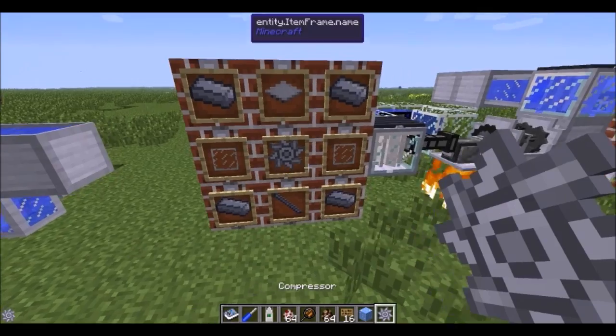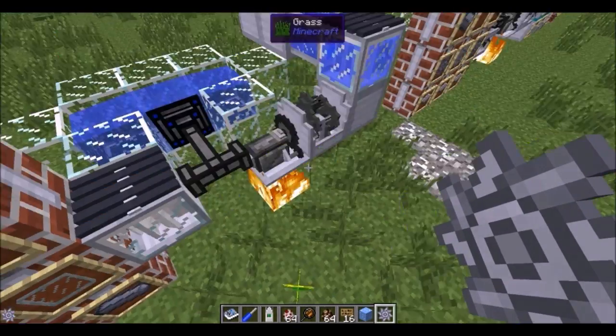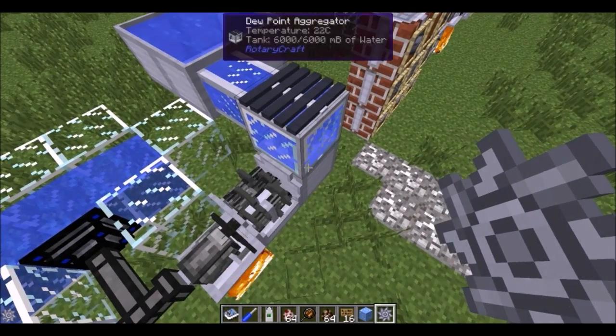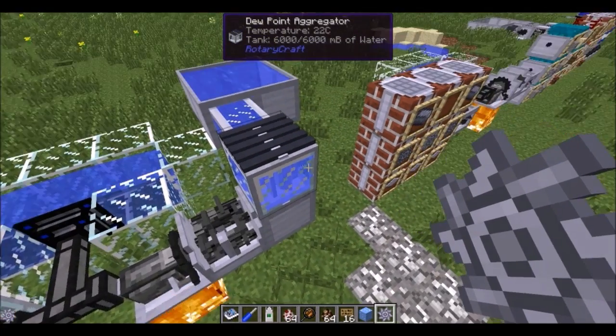If you take a shaft, a compressor, and some ceiling glass, you will get a dewpoint aggregator. Get a steam engine geared up 16 to 1 for speed — you need lots of speed for this — and it will pull water out of the air. It even works in the nether, though it's very slow there.